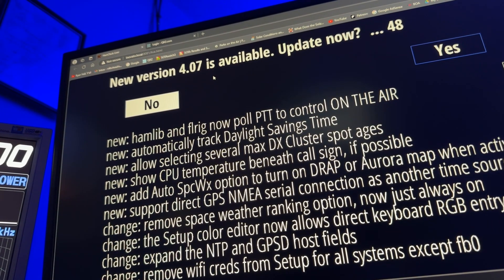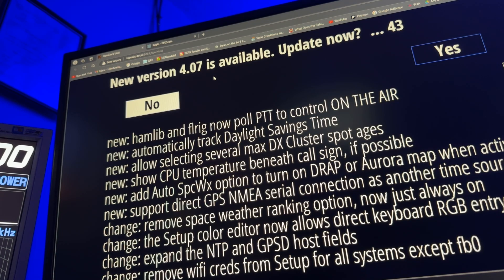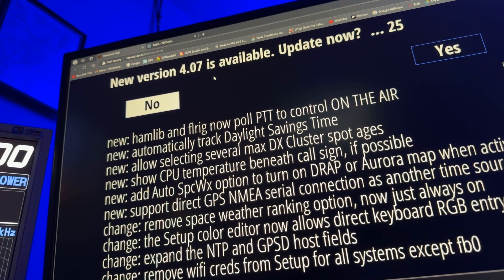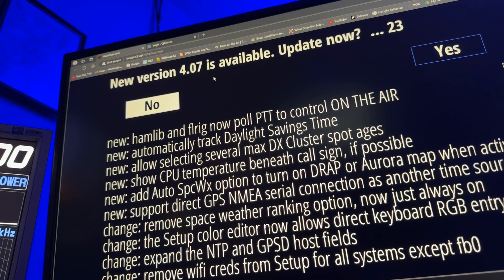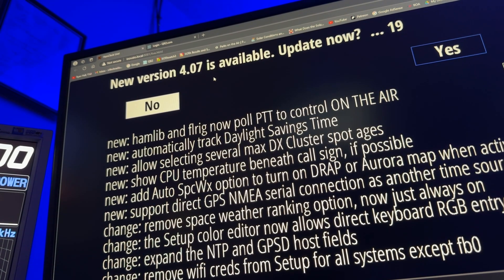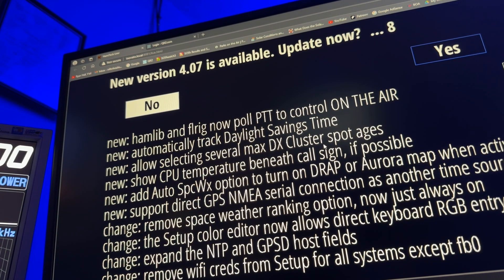So you can see there the list of items fixed. Somewhere in there: allow selecting several max DX cluster spot ages. That was a request of mine, because you'd get like 400 spots shown on the display on the map, and you couldn't really decipher one from the other — they were just all over the top. I wanted to be able to trim that down to just maybe the last few. Looks like they're going to do it by age, which means some time limit. Automatically track daylight savings time — that's a nice addition.